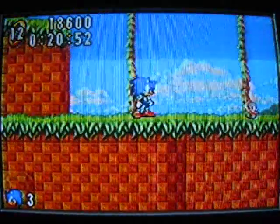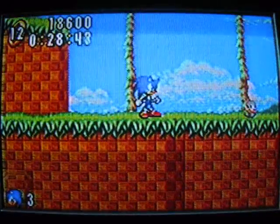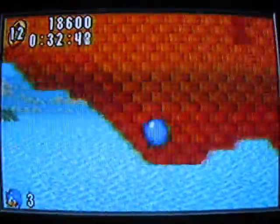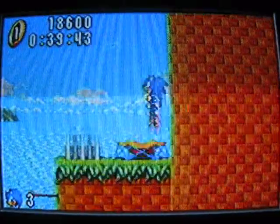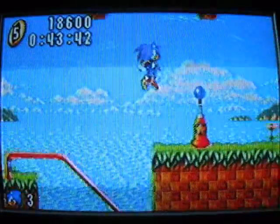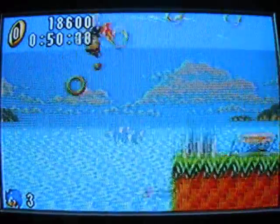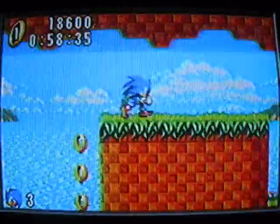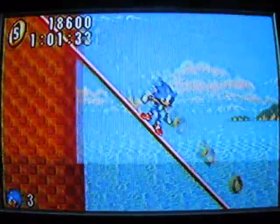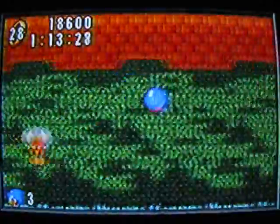I forgot to explain the controls! You use the A button to jump and the B button to do the spinny thing. Hold down and press jump to do a spin dash — just like that — and you can jump right out of it. Those are the basic controls for a Sonic game. You've also got classic Sonic enemies wandering around, lampposts, and a new thing: you can grind on rails if you have enough speed to get onto the flat part at the top.